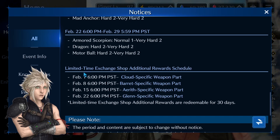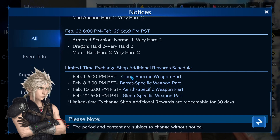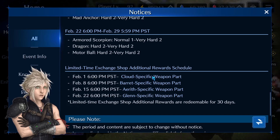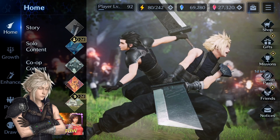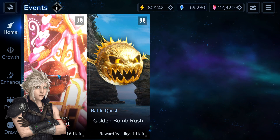We have also gotten a time-limited exchange shop. We now have Cloud-specific weapon parts, and then we'll get Barrett, Aerith, and Glenn. Other than that, we also have the Valentine's Day event.